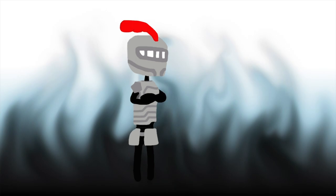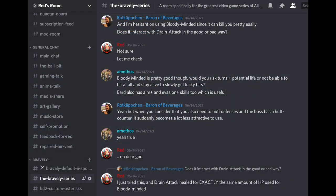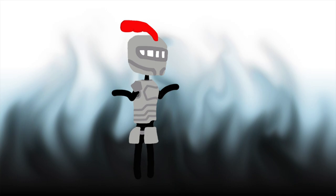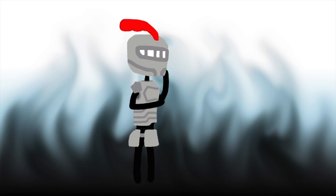This build actually has a bit of an origin story to it. The original concept for the Mystic Warrior came from a conversation in my Discord — link in the description. One member was asking about how much healing one received from the Drain Attack passive from the White Mage, and was curious how much it would heal in comparison to the damage one would take from the Berserker's Bloody Minded passive. I gave it a test and the results were interesting. As it turns out, Drain Attack will heal you for exactly the same amount of HP you lose from Bloody Minded. And that got me thinking about a build.